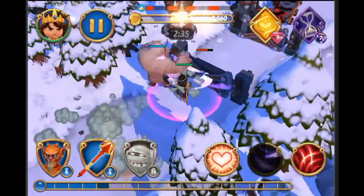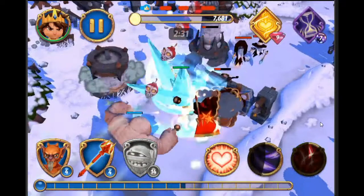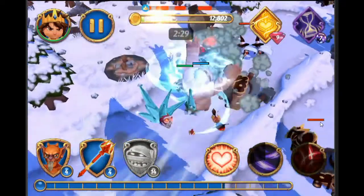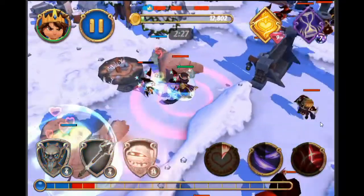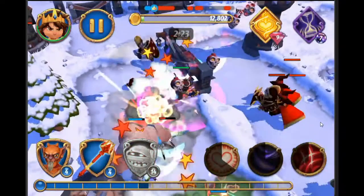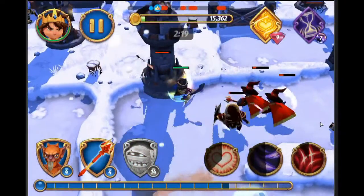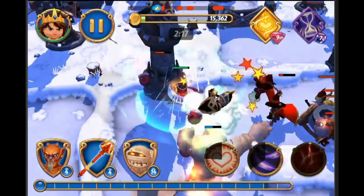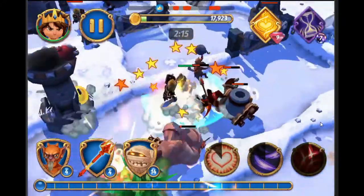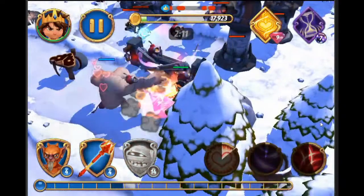You have your spells here on the right and your units on the left, and again this is all customizable. You can put whatever units you want down there, whatever spells you want over here on the right. If you've ever played a tower defense game, that's what this is at the core — you're trying to beat someone else's tower defense design that they've made.